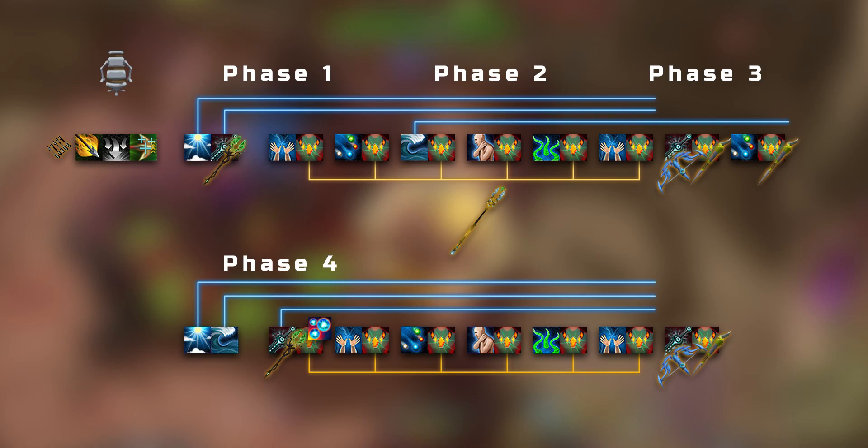Then I sort of improvise my way through the first phase, which is normally a Wild Magic, an ABS, an Omnipower, another ABS, and then hopefully I phase into phase two with the tsunami, because at this point my crit buff from the previous incendiary shot has run out.